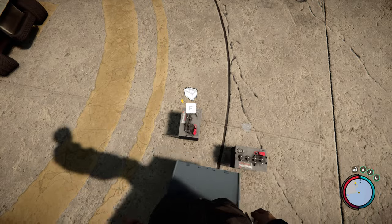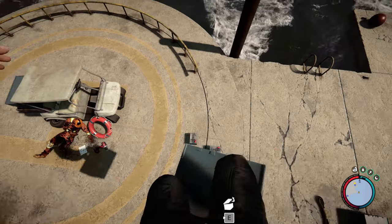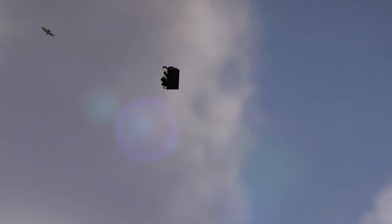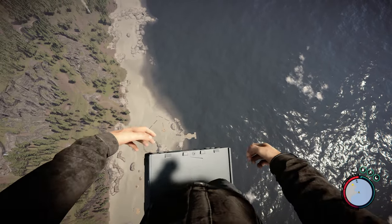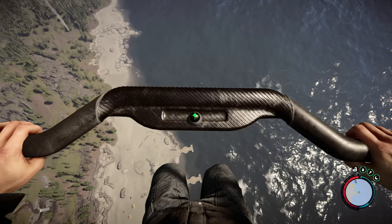Would you look at that? Boxes have collision, and we can clip through them? I like where this is going. If you lock yourself in the middle of a box and keep jumping and flapping your arms around, you can fly as high as you want, as long as you keep spamming space. I apologize for the weird noises he's making here, it's a bit disturbing. But now that we're as high as the mountain, if we pull out our glider, I'm sure we'll be fine.